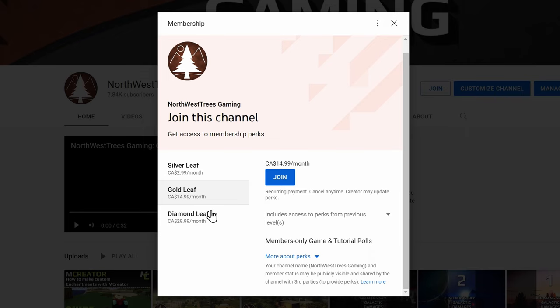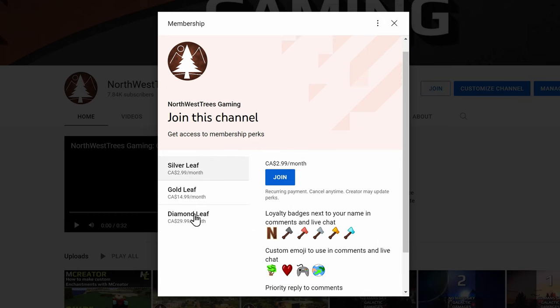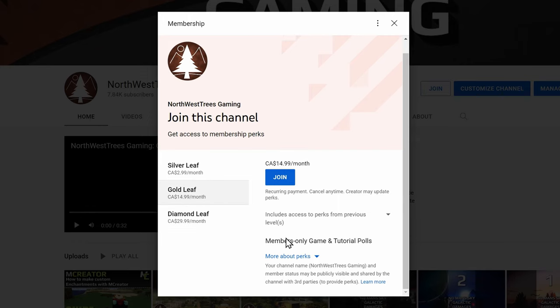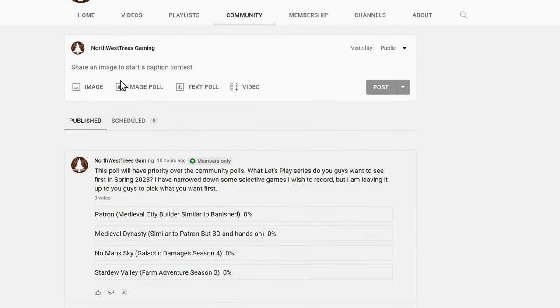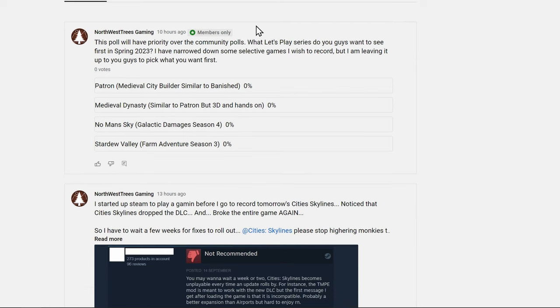The Diamond Leaf plan includes all previous features from the Gold and Silver tiers. You also get early access to videos — a couple of weeks ahead of anyone else. Additionally, you'll get photos and status updates: anything I'm working on that isn't ready for public viewing will be shared on the community tab. The early access, status updates, and polls will all appear under the community tab marked as members only.